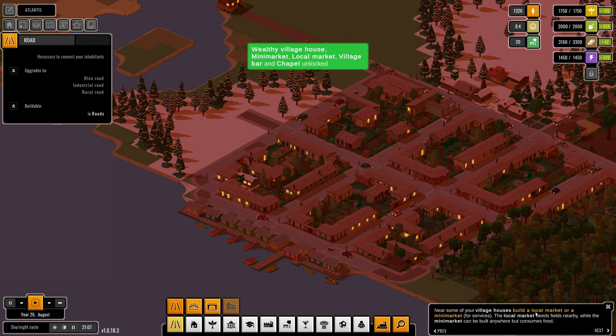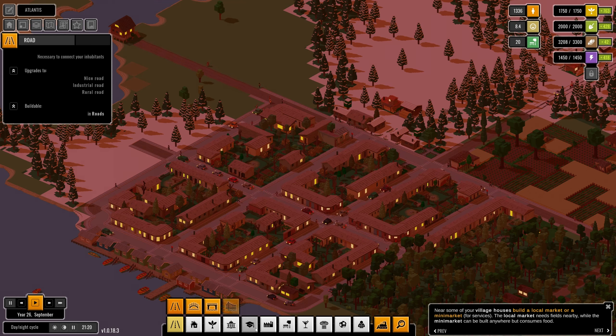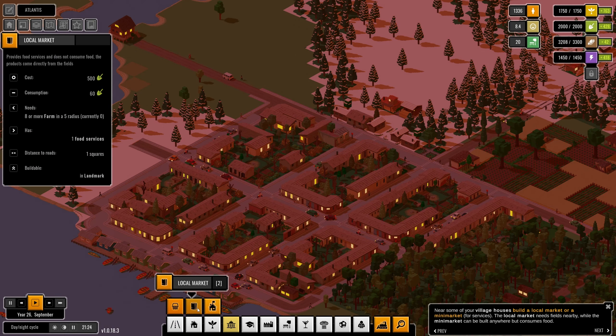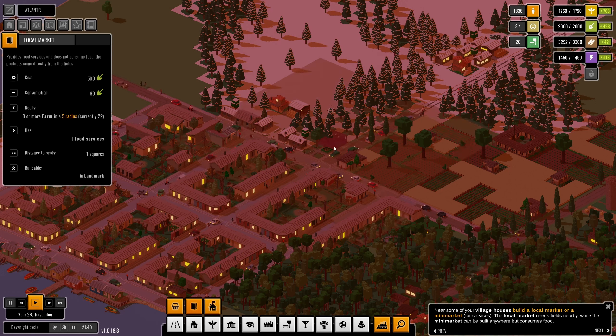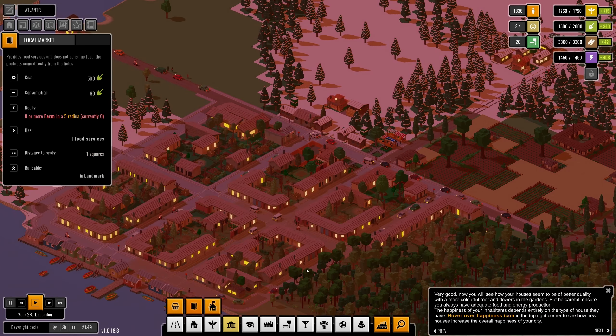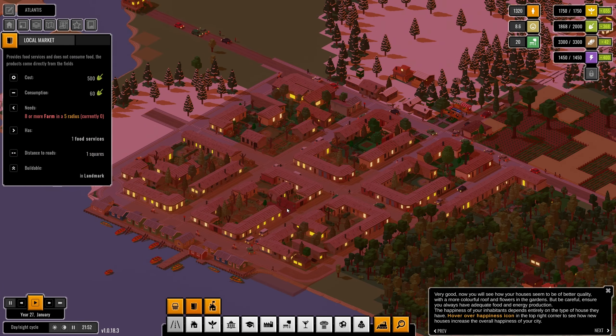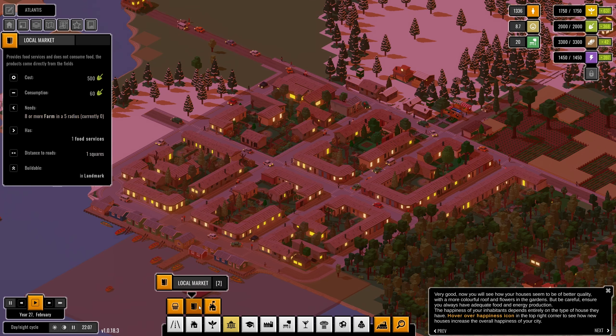The village house needs a local market or mini market nearby, and the local market itself needs a farm nearby. I could build one in here, or in there. That'll make a lot of people happy. Oh, they're already updating! And a local market can be built anywhere, so I'll probably build one in here.